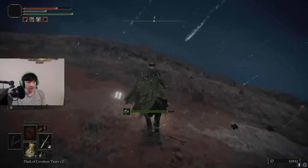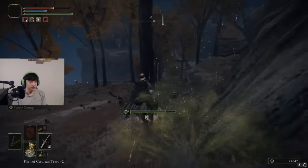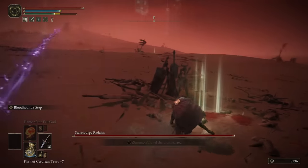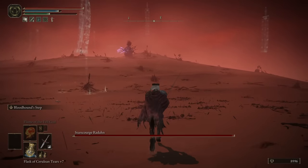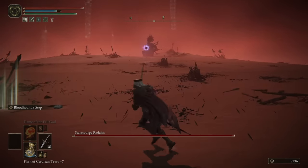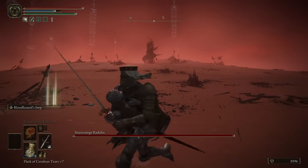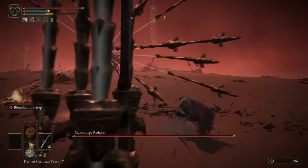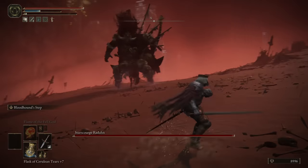Now that you know how to get Bloodhound Step, I'm going to show you why it's so good. I'll be showing clips of the General Radon fight as a very good example. Bloodhound Step seems to give you much more iframes than a regular roll does. Iframes are essentially when your character turns invincible for a certain amount of time when you dodge or roll — very important for surviving crazy boss fights. As you can see here, I am not getting hit at all by any of General Radon's arrows, and this also applies to his melee attacks.